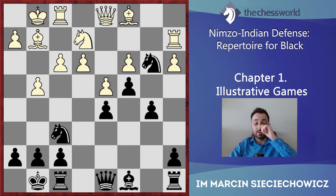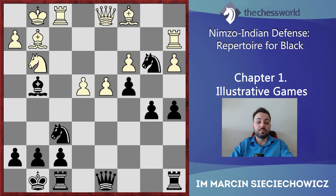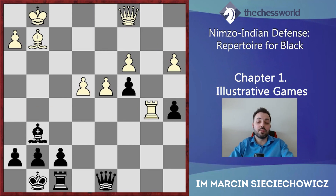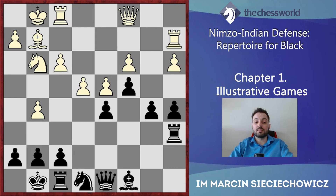So Anand continues with g5. Ne8 and finally the push e4. Nc1, Qc1, Ra6, Nc6, e5 — and here Carlsen mixed things up. Nc7 is definitely a big inaccuracy. g6 should be played here and after f4, Ng7 — White needs to be very solid and cannot allow White to push f5. After f5, Rb2, Rb6, Qb1, Qd7, and finally f5 is possible — after Nf5, White has a choice.